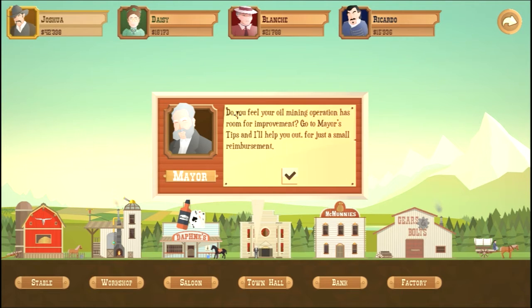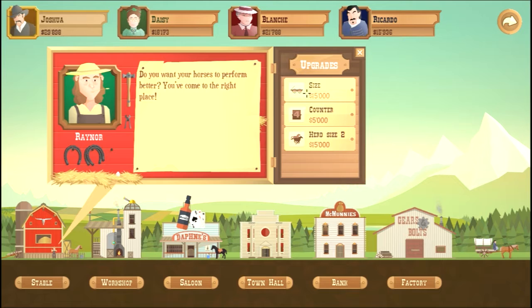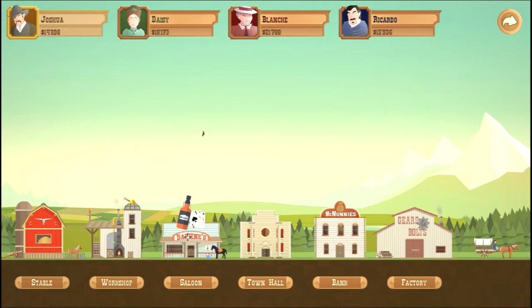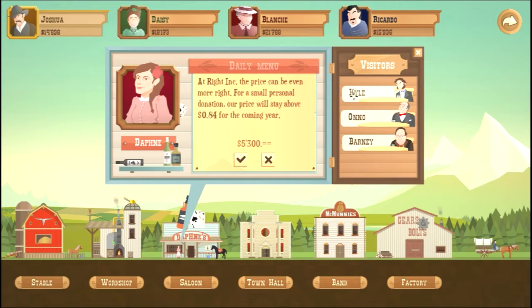Do you feel your oil operation has room for improvement? Go to Mayor's Tips. Gears and Bolts — I think I'm gonna do Branch 2 so I can get more pipes, and then definitely go to Rainer's to get Size 2 so I can carry more. Let's go to Daphne's and see what's going on. I'd like to talk to Kyle — he says never go below 88 cents. Yeah, I like Kyle's offer more.